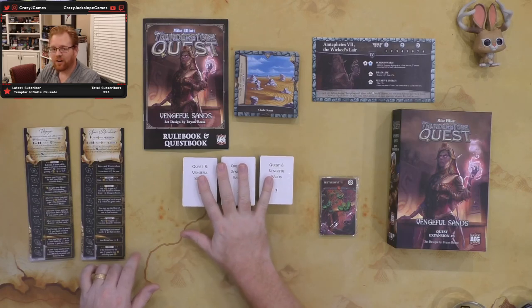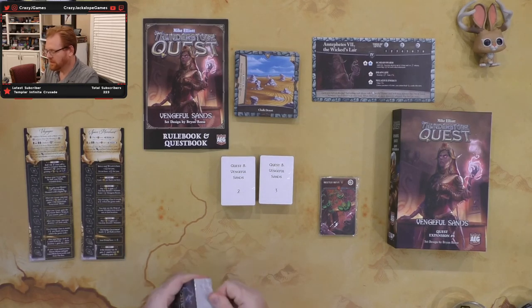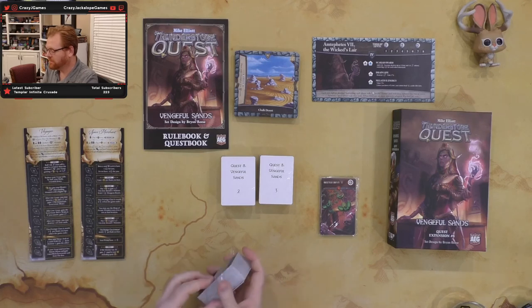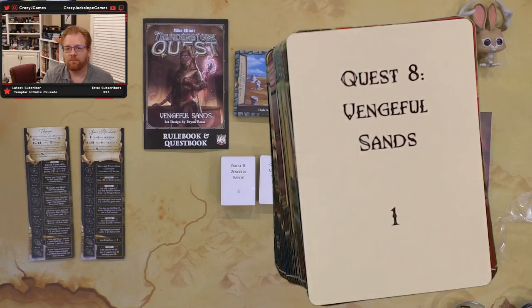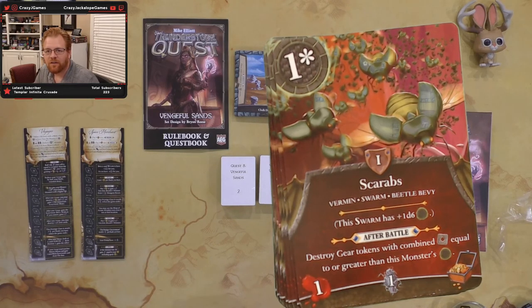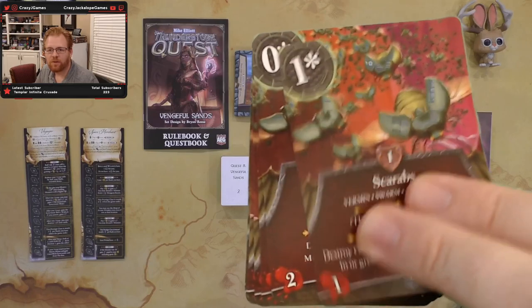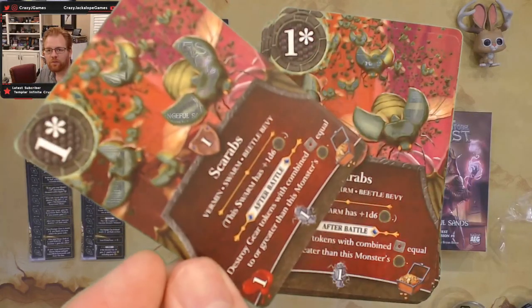Now let's open the cards. Deck one has scarabs — Swarm has d6 for toughness, so they get tough depending on your roll. You've got two of the same scarab variant, which is pretty standard. The scarabs change up a little between cards — the first two are identical.